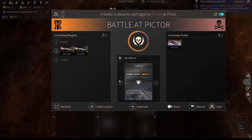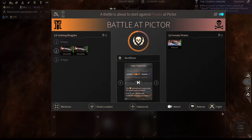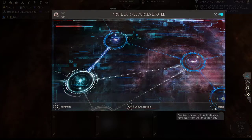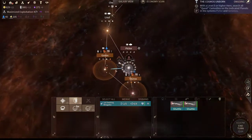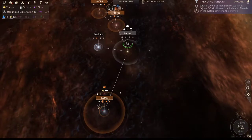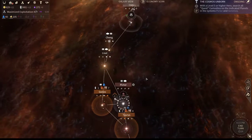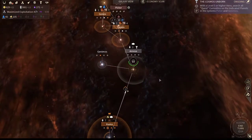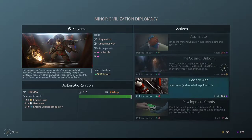We have pirates here so we're going to go ahead and fight them. Because we chose Take Trophies, these guys are okay at medium to short range. We gained 30 dust and 10 science. Early on it doesn't seem like much, but if you keep attacking pirates and you're fighting many things, all these little numbers add up. Even putting yourself one turn ahead could be one turn to get a wonder.